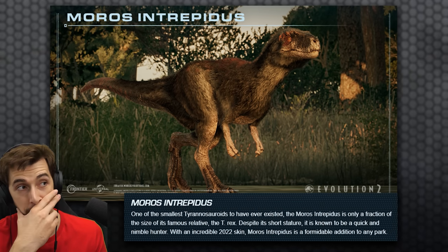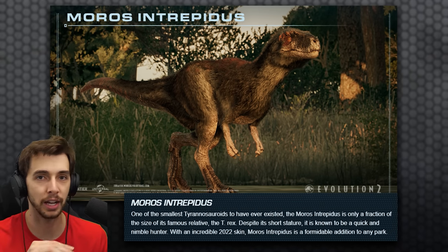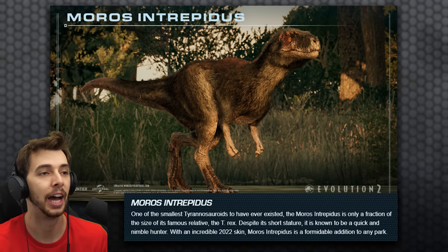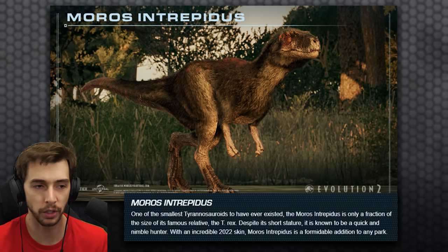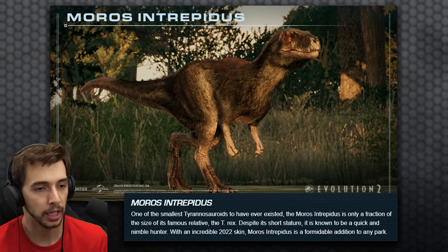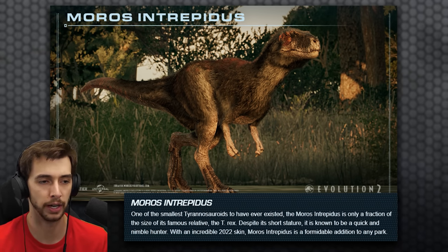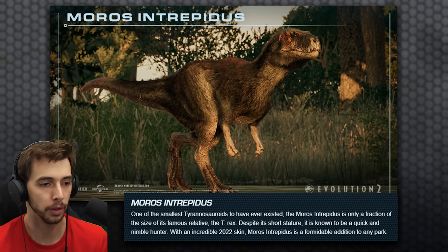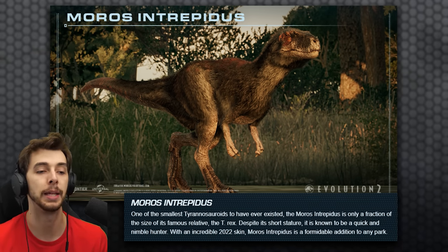And then this was one I was not expecting: the Moros Intrepidus. Again, all of these dinosaurs came to Jurassic World Alive a while back, but it's nice to see this in here with its plumage and looking really detailed. One of the smallest Tyrannosaurids to have ever existed, the Moros Intrepidus is only a fraction of the size of its famous relative the T-Rex. Despite its short stature, it is known to be a quick and nimble hunter, with an incredible 2022 skin making it a formidable addition to any park.